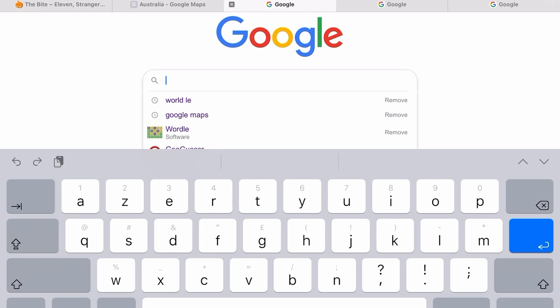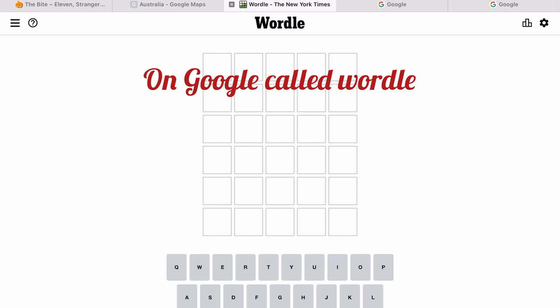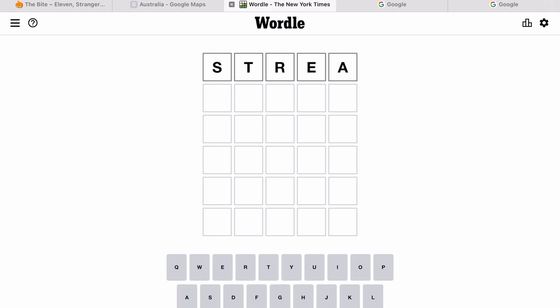Like and sub, guys. Today I'm going to be playing Wordle on Google. The way you play is you have to guess a five-letter word — it has to be a real word, not a name. If it's gray, that means you can't use that letter. If it's green, you have that letter but it's not in the right place. And if it's yellow, that means you've got the right letter but it's in the wrong place.